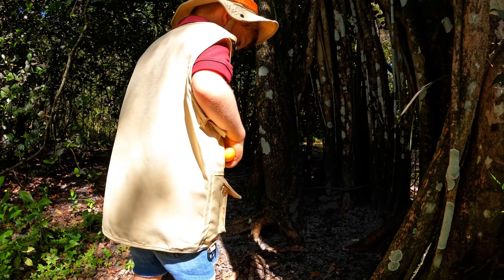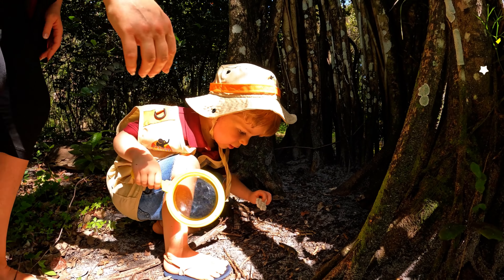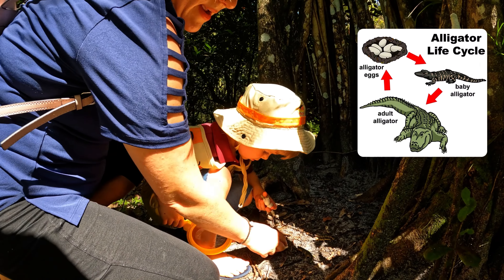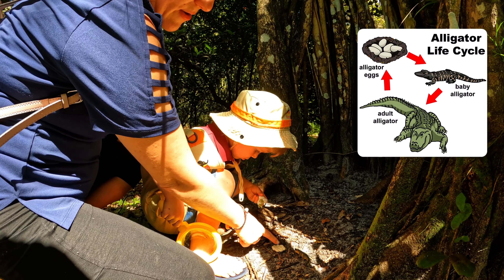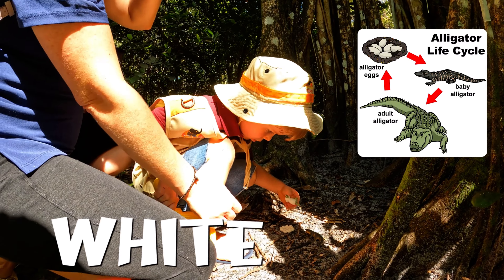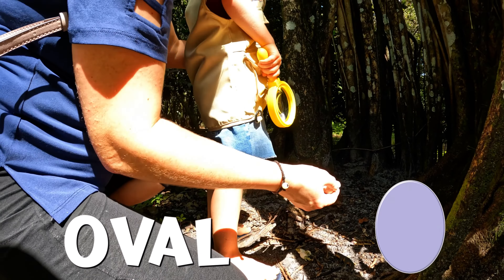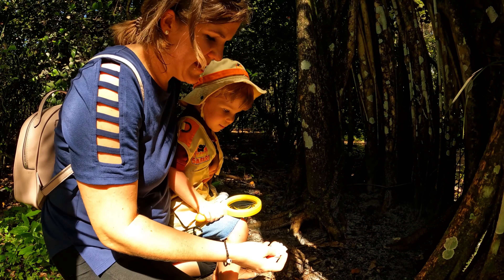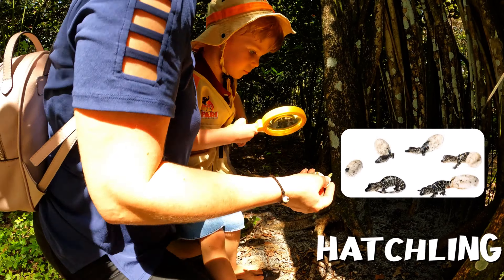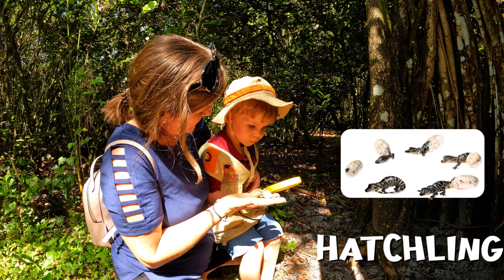Wow, do you see anything else? Yeah. What do you see? Yay! So this is the life cycle of the alligator. Here we have the eggs. What color are the eggs, Jake? White. And what shape are they? Oval. Yeah, they're like an oval shape — white or blanco in Spanish. And then, so that's the eggs. And then this is the hatchling, which is the little alligators hatching out. Isn't that neat?